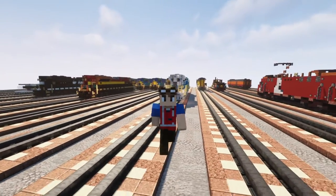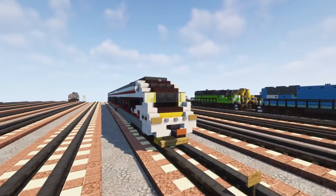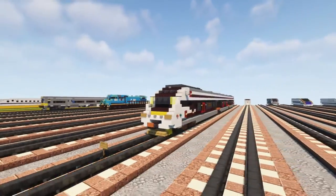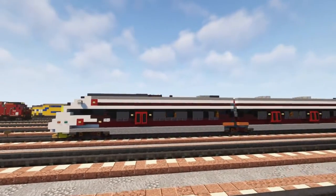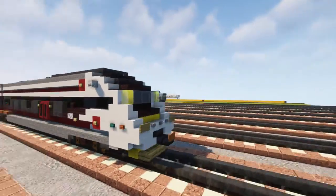Hey, welcome back guys. It's Kreti Fox for Foxyard and this time we're going to be building the HZ37023. This is a DMU — a diesel multiple unit train. It's used by the Croatian Railways for passenger transportation.